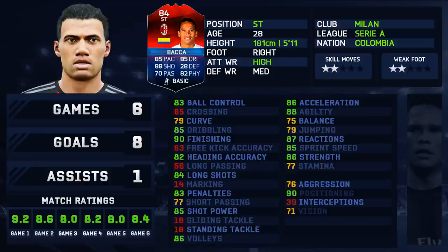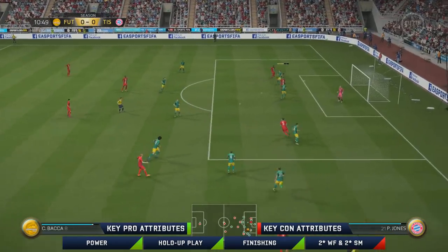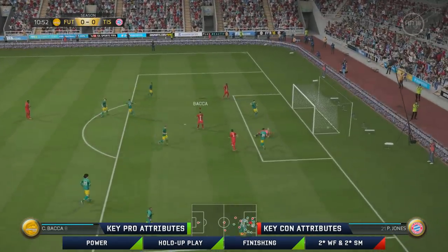Overall he looks solid. I picked up Backer for 60,000 coins and I think that's a really good price for what he's able to bring to your team.